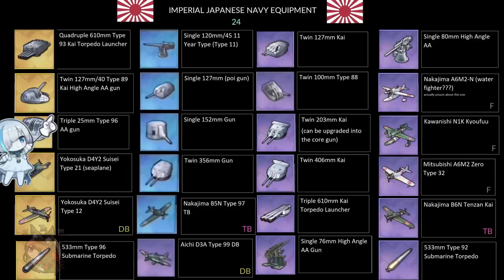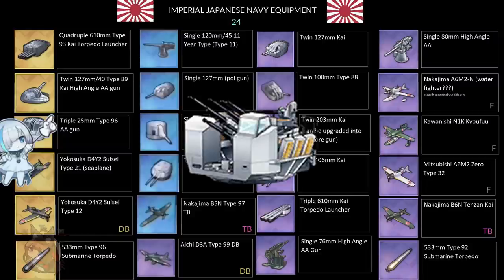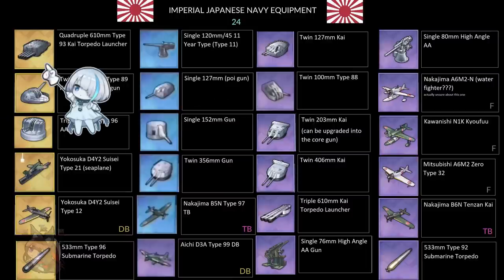Moving on to the Japanese: we get two AA guns right off the bat, but once again they're not going to beat out your sextuple Bofors. We also get a torpedo launcher. Three major factions — not including KMS — will each get a torpedo launcher. This will allow certain torpedo ships to be more torpedo-focused by exchanging their main gun for extra torpedo launches. Some torpedo meme fleets will be using these.